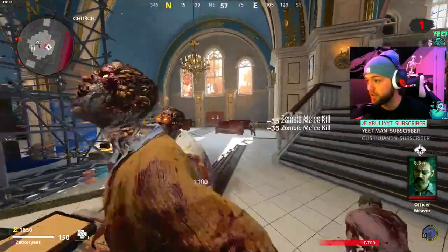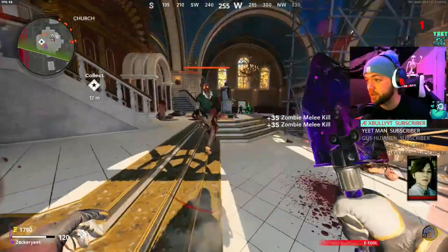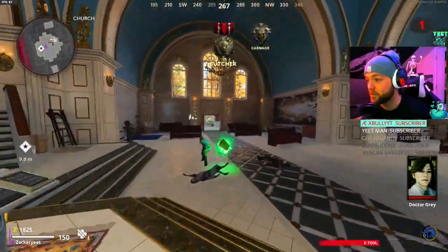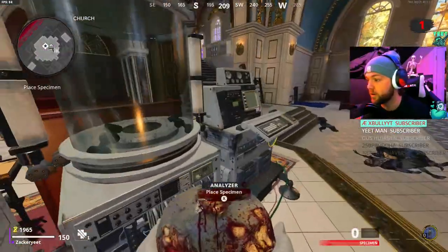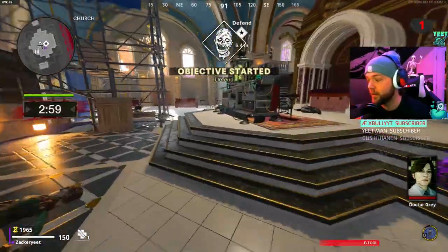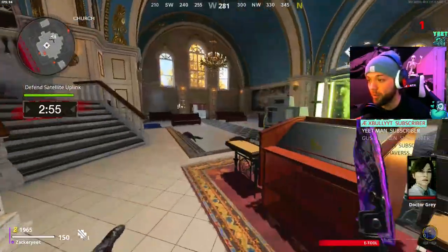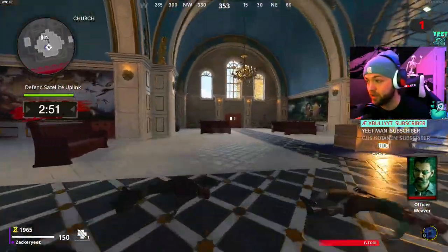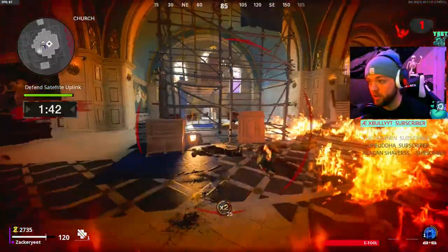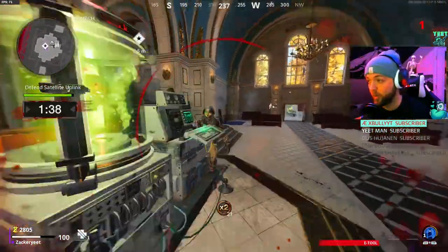Once we get into the defender room, no matter what map you're on, make sure you clear these zombies first or they'll count during the Defend timer. Then kill as many zombies as you can during the Defend — your weapon XP and overall XP is drastically higher during this time. Don't let a single zombie live. Try not to even let the dogs explode; get the dog kills too because that's more weapon XP.